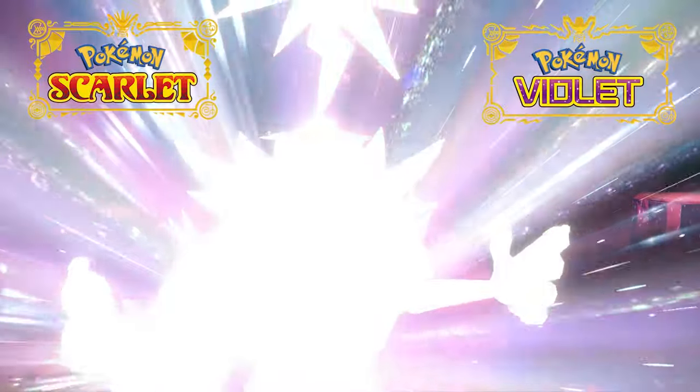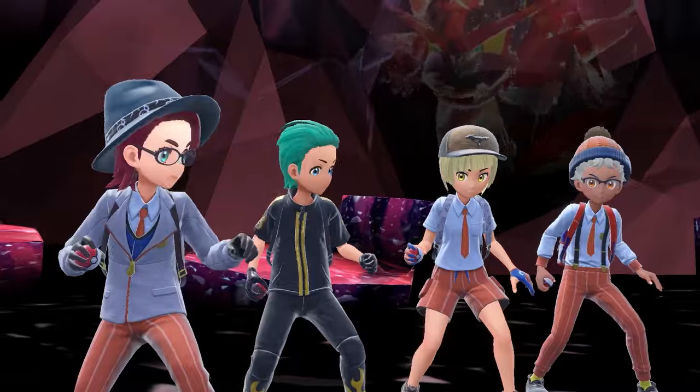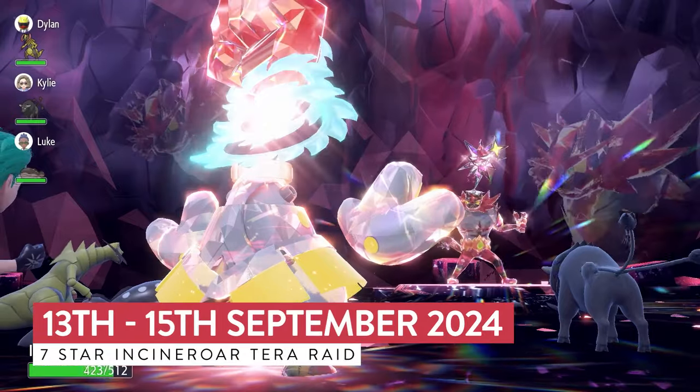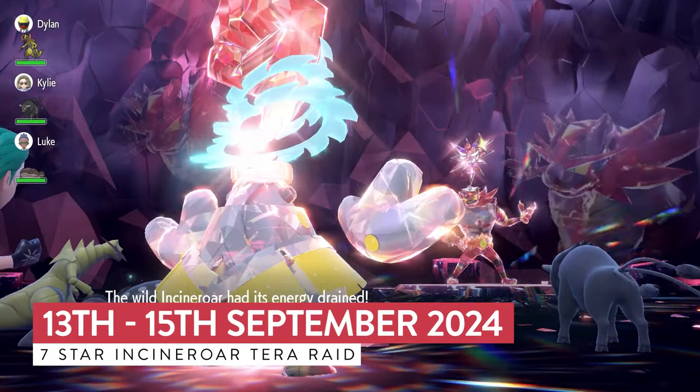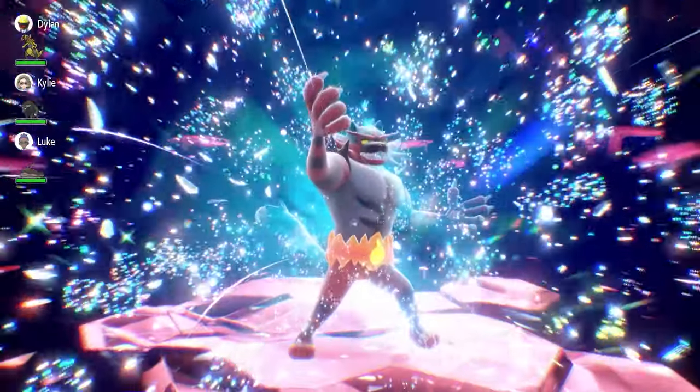The 7-Star Incineroar is back in Pokemon Scarlet and Violet for its second time out. It's running over this weekend from the 13th of September until the 15th. If you missed it the first time around, this might be one of the last opportunities you're going to have to get this Pokemon with the Mightiest Mark.